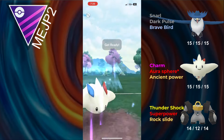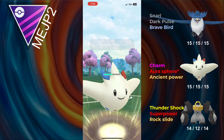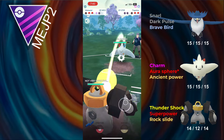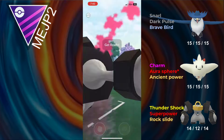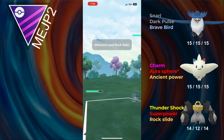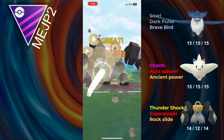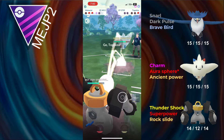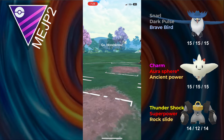They send in their own Togekiss. I'm going to be able to go for an Ancient Power — this probably will grab the shield. I send in Melmetal. The opponent then has Dragonite in the back, and unfortunately for them this game is just kind of over, as Melmetal with the Rock Slide is just going to hit super effective. I go for another Rock Slide, and this Rock Slide does take them out. Togekiss has nothing left and the opponent concedes the match.